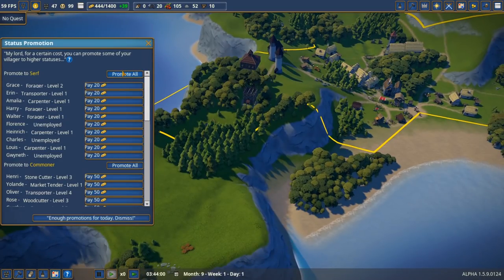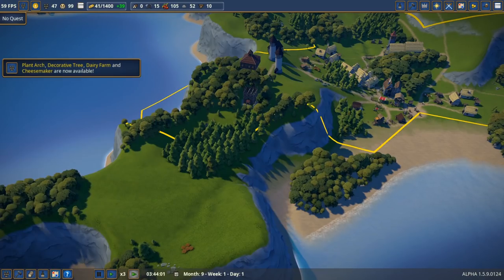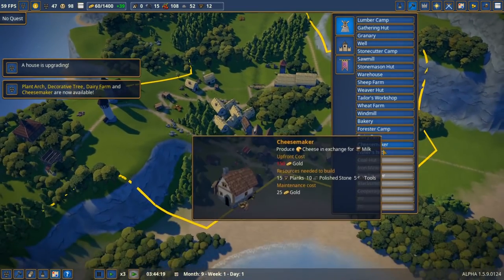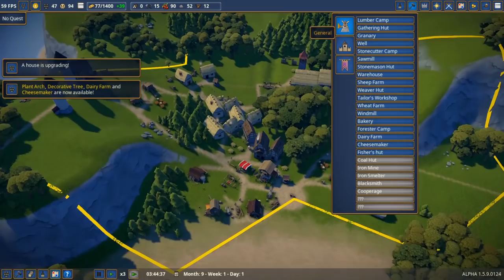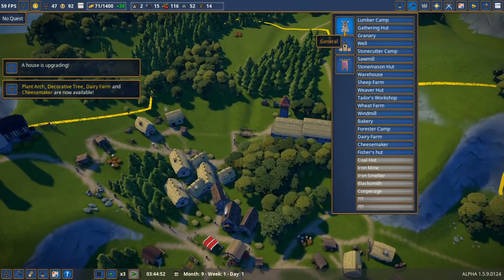Let's promote some serfs and commoners. Unlocking new stuff now — plank arch, decorative tree, dairy farm, cheese maker — I didn't even know we had that! Coal huts, cooper, ridge blacksmith, and we can make wine here too with all the barrels. I think we can make honey as well.